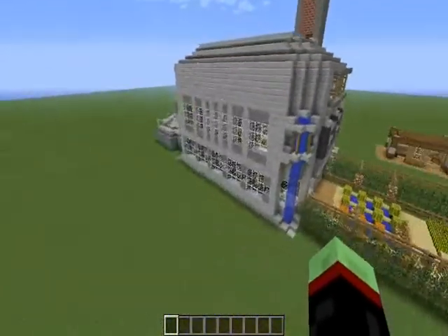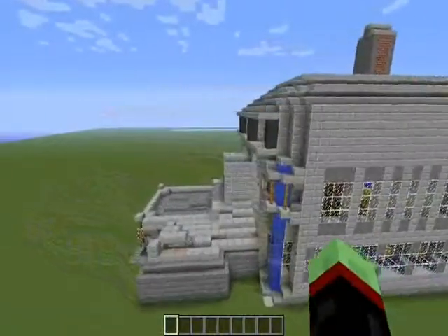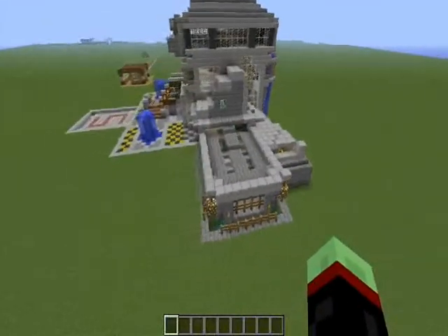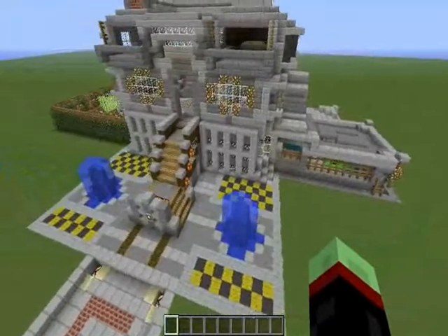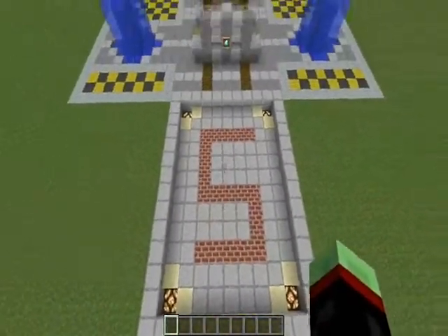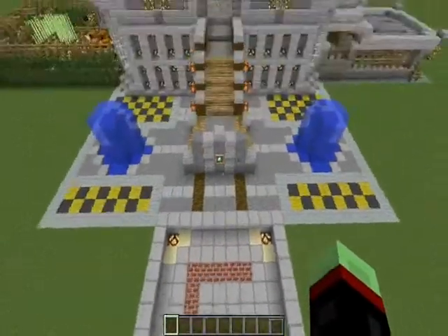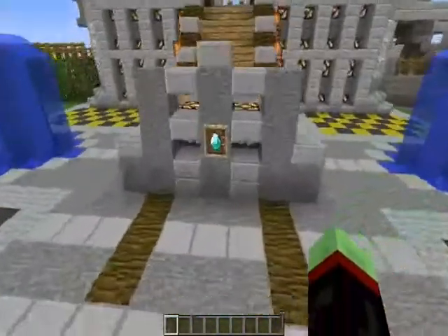I spent a very, very long time building this. It's not a hundred percent done, but it's pretty much there. One thing I like about this is there is a ton of detail — a lot of small, intricate designs that make this house nice. We've got a giant S for Scrumpy, a nice layout outside, a water fountain, and a diamond right there.